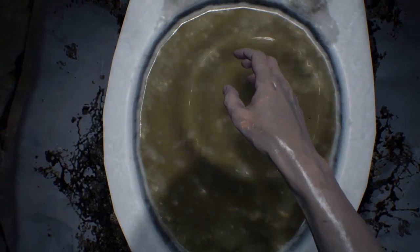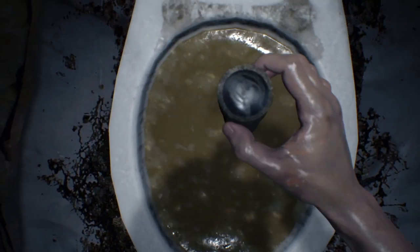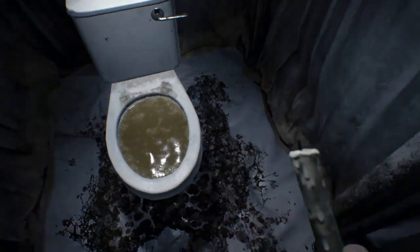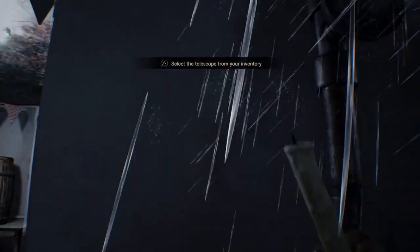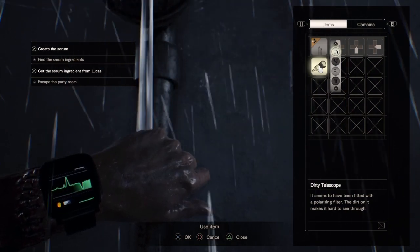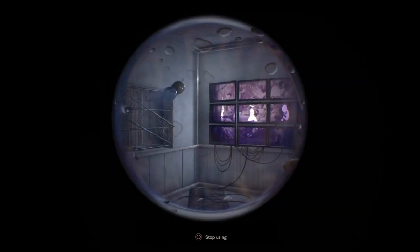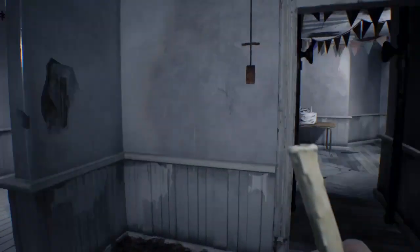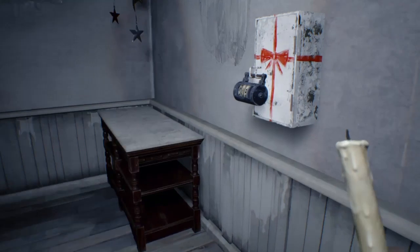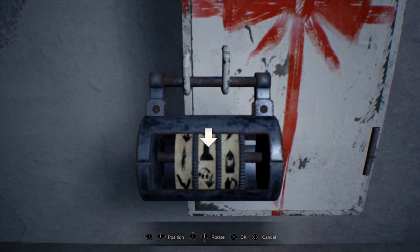What you'll do is come to the toilet and flush it. You get a telescope and you look up at the water with it. Then you'll go look at the TVs and you'll have a hanging person, a dick, and a baby — keep going to find the hanging person, a dick, maybe it's a bird, I don't know, and then a baby.